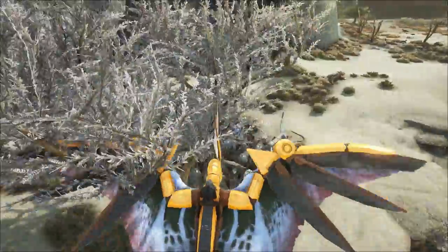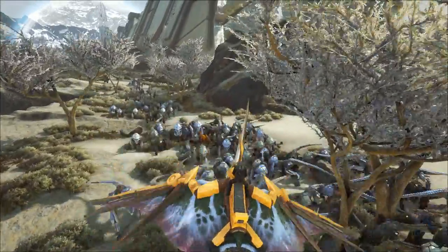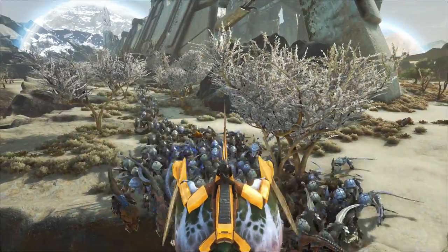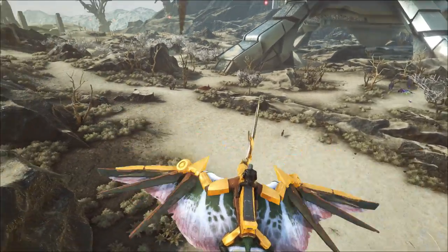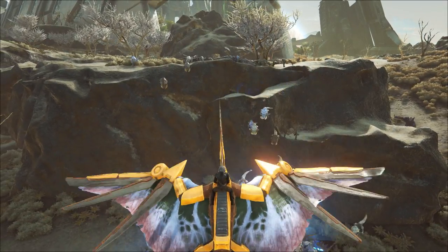We come to a cliff edge here and they're starting to get spread out a bit thin. They're still following me — it's quite a distance. They've got that blink effect as well, so they sort of jump to you as you're moving along. Getting them all off the edge of the cliff — they look like a bunch of lemmings. I left this bit in the video because that is definitely not something you see every day.